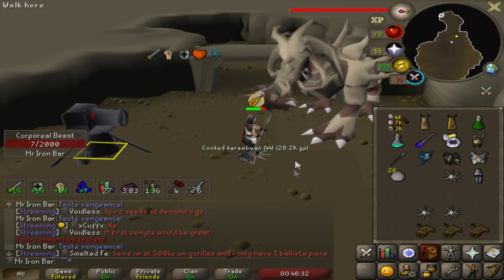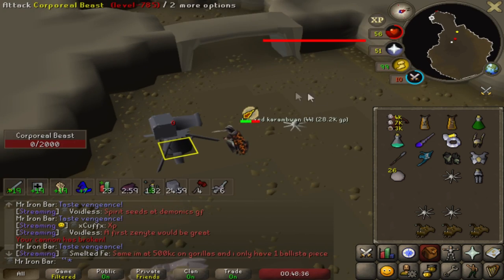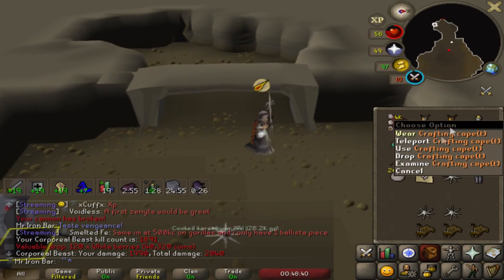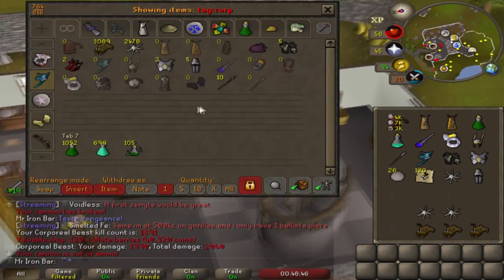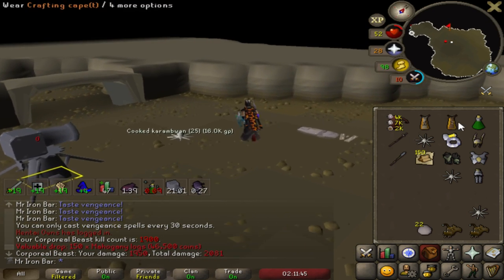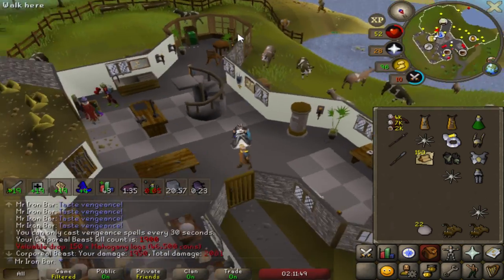Holy crap, this is such a fast kill. I still have a minute and 30 seconds left on the divine super combat. That's insane. This Corp fight lasted like three minutes and maybe 10 seconds. I want some more cannonballs, but 100 more KC to go and then I hit 2000.